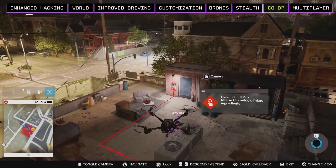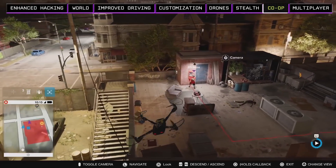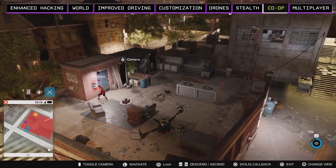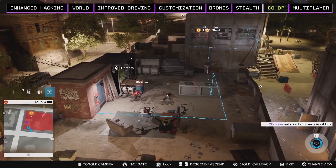The drone has a lot of flexibility and is small and hard to detect, but the trade-off is that you can't physically interact with objects like this junction box. It's not a problem for our man on the ground to do that for us. The signal lines have changed from red to blue — now we know we can open the doors and get to our targets.